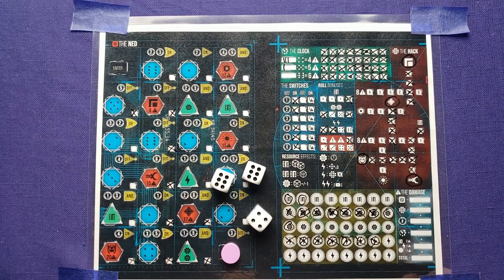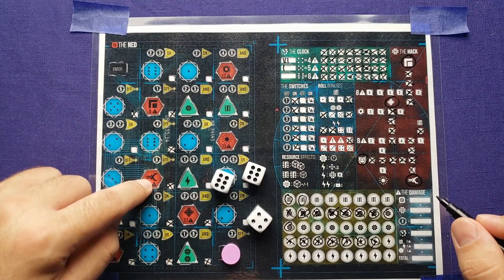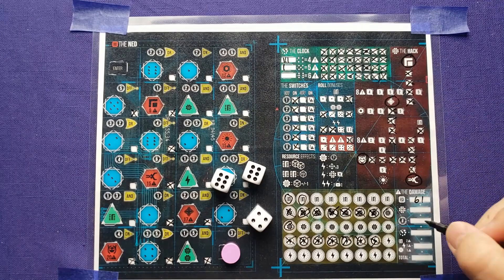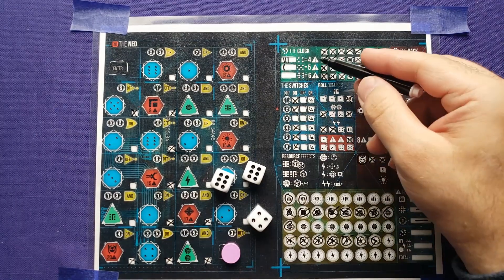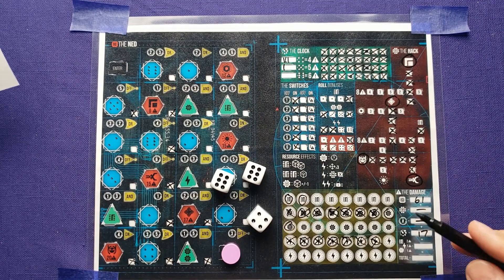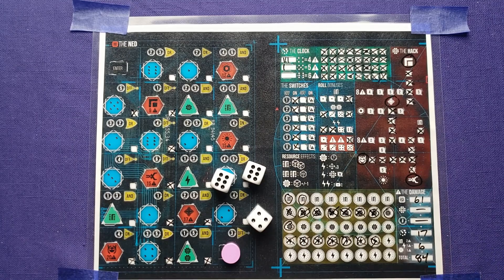Now we have to see if we've earned enough damage to win this scenario. The first symbol is the net — counting the points done: nine, 24, 44, 61. Wow, 61 points — I definitely got enough. Now we see if we had any bonus points on the hack. I didn't earn any of those rows of bonus points. No bonus on switches either — I didn't max out any switches. Points on the clock: four per tally mark, so that's 12 plus five — 17. And one point for each unused multi-tool or energy, two points for each unused credit. That's two, four, five, six points. Total of 84 points — I have won the game.